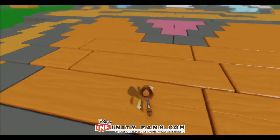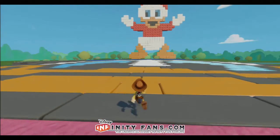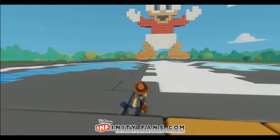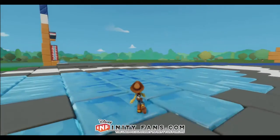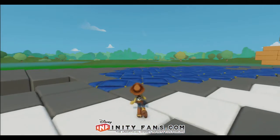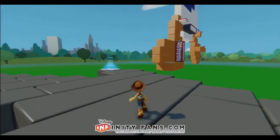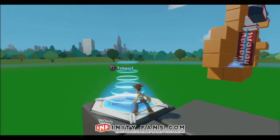You've got Huey in red, Dewey in blue and Louie in green. So the first thing I'm going to do is head over to Dewey and see if we can find the first button. I'm walking across Donald's face — there's actually quite a large head here and the block art is looking really nice. I think I'm going to head up for the first teleporter.